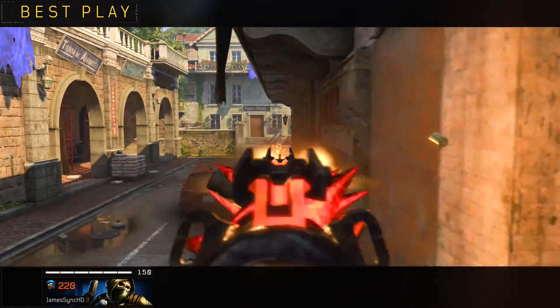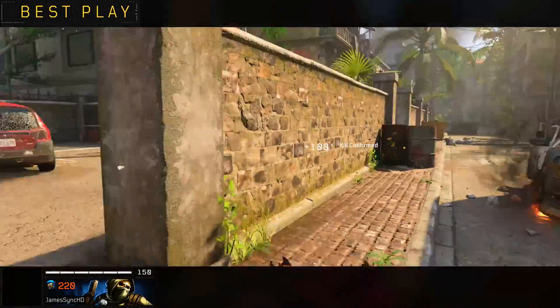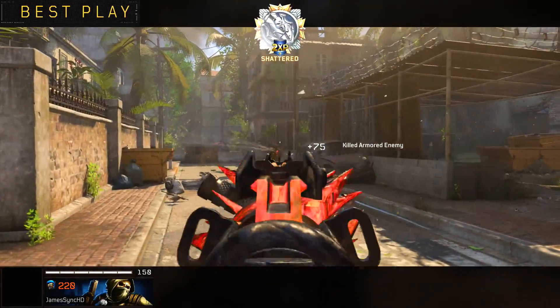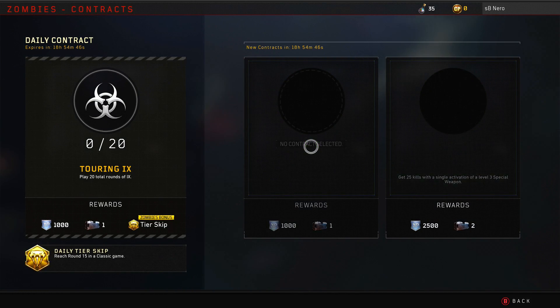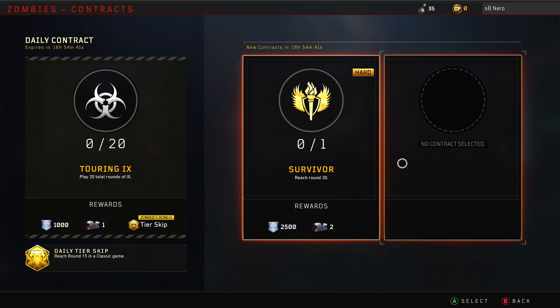I do like the fact that black market items like weapon variants, Blackout characters, and skins are going to be purchasable with reserve cases as well. Because we're in the final operation for Black Ops 4, every tier past 50 is going to give you a case. You can get two tier skips per day, so that's two cases right there on top of the contracts across Blackout, multiplayer, and Zombies. It really shouldn't take that long to unlock most of the weapons we're missing if we actually play the game and do our contracts.